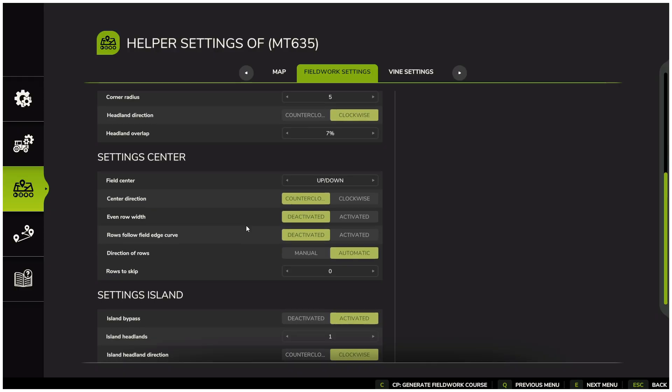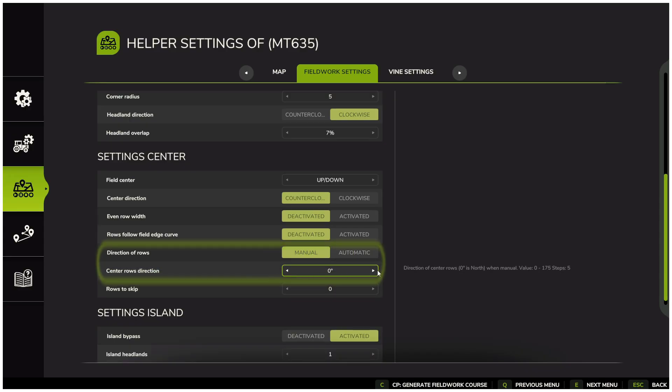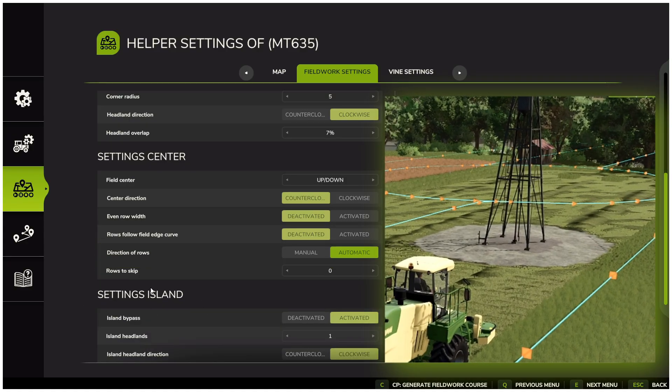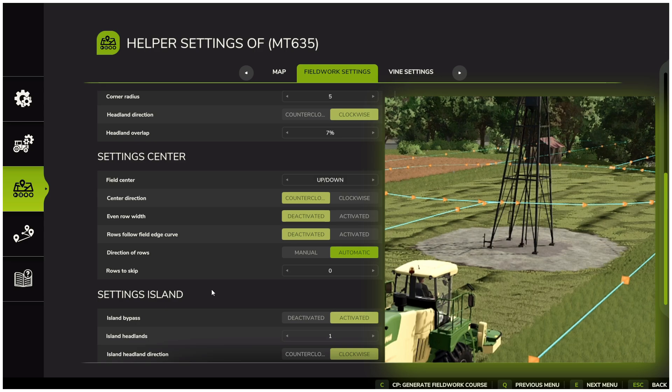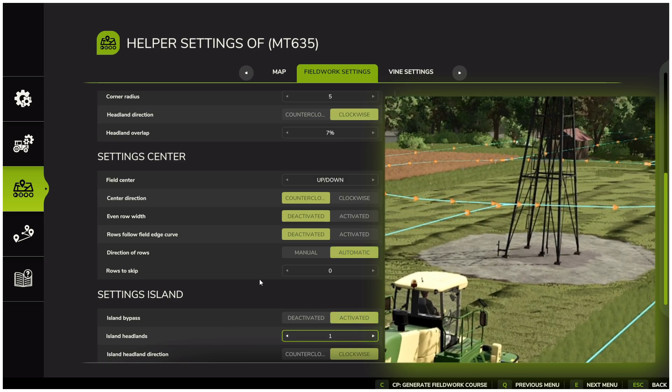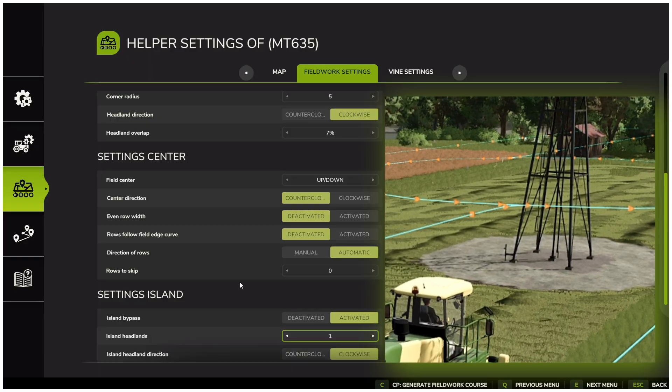Further down, most of the settings can usually be left as default. Sometimes when generating courses on very large fields, the course will fail to generate. In those cases, it often helps to manually set the direction rows and choose the angle the vehicle should drive. Alternatively, adding or removing a headland can also solve the issue. At the very bottom, you will find island settings — this is useful if you have an obstacle inside the field, like a hill, a tree, or a rock that you want the AI to drive around instead of straight over.